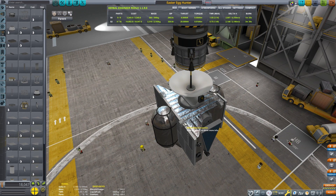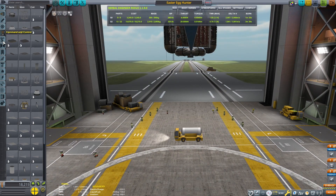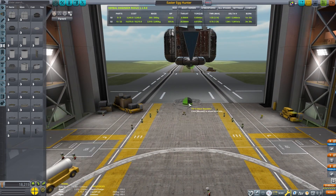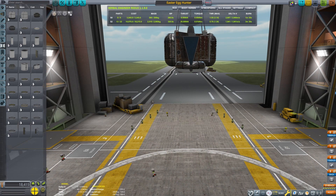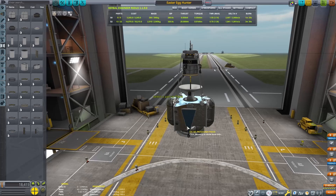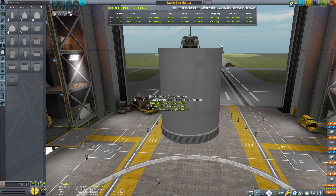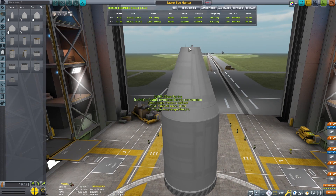And that's pretty much all we need to do to make this craft function. I'll throw on some struts — this will make the launch stage just a little easier if I strut some of these pieces together. It'll keep the payload from wobbling in the payload bay. I'm just going to throw this in a big fairing. This is not a very difficult craft. This is pretty easy to replicate. But the goal of this is to be able to find the easter eggs in the game and land next to them.